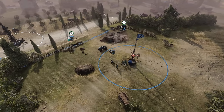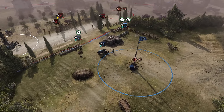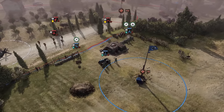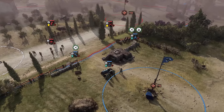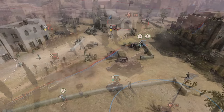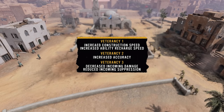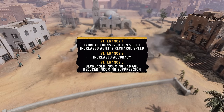The Artillery Officer provides an array of supportive bonuses. Friendly units occupying the same sector gain increased construction speed and ability recharge times, making the Artillery Officer a great unit to move around to establish defensive perimeters. With veterancy, the sector bonuses will also include Accuracy Increase, Damage Reduction, and Suppression Resistance.